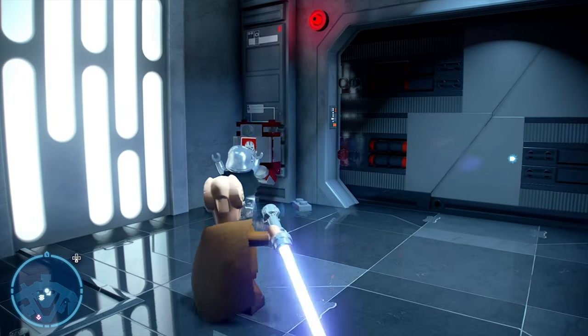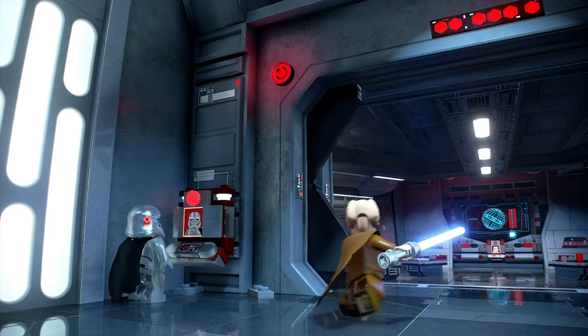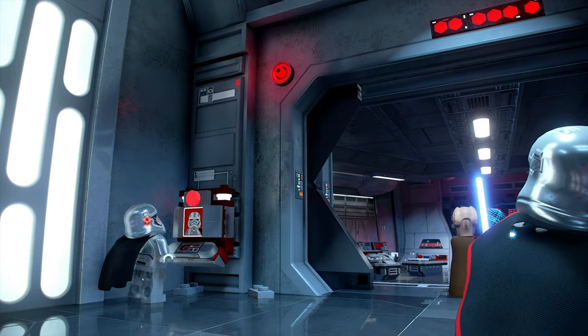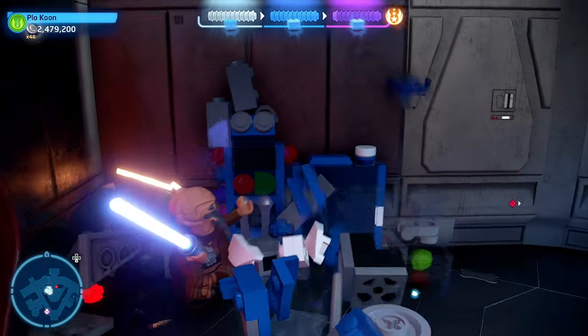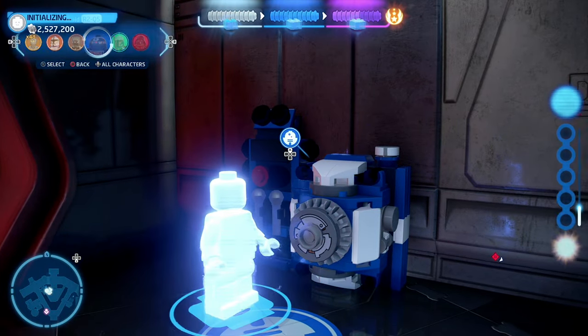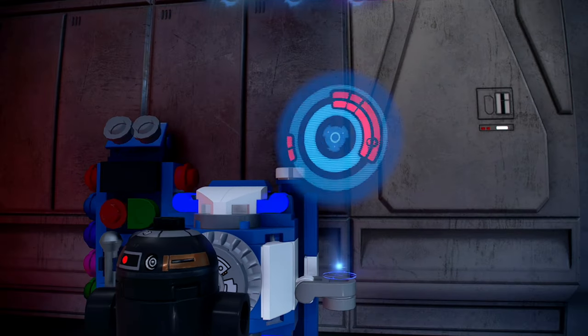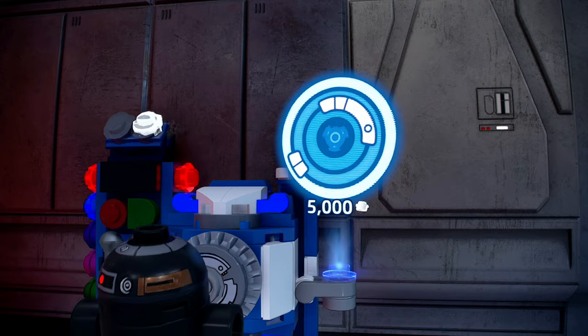The fifth minikit in this level is located near the end of the level. As you're escorting Captain Phasma, she will open a door into a room. When you enter that room, turn to the right and destroy the LEGO objects over here. When you do that, there will be some parts on the ground for you to build an astromech droid console. Once you have built the console, interact with it as an astromech droid and a DJ table will start playing music.